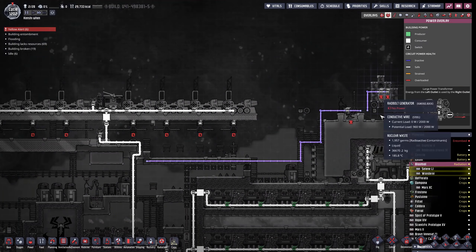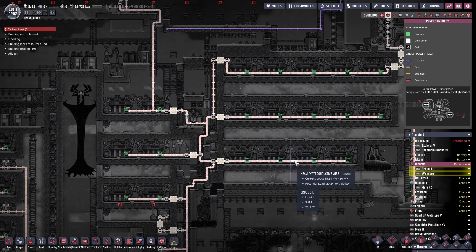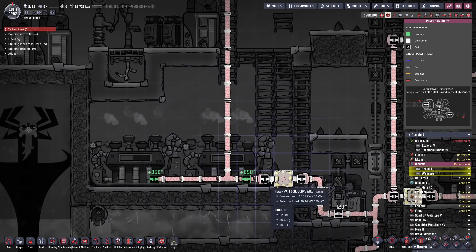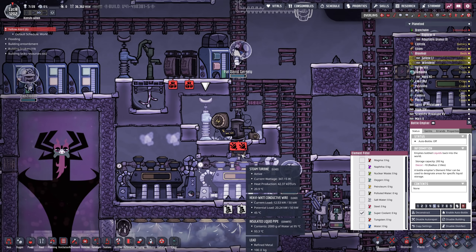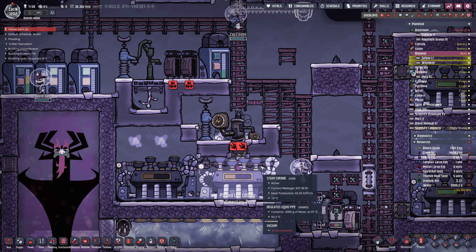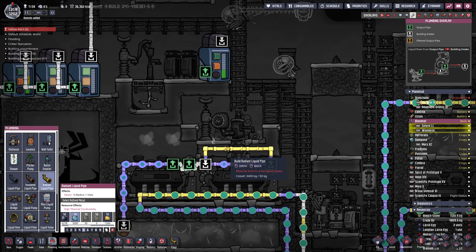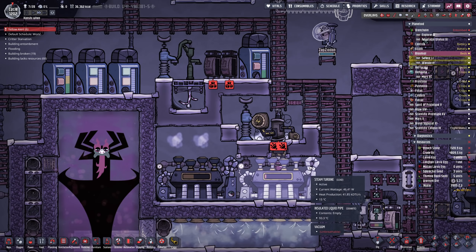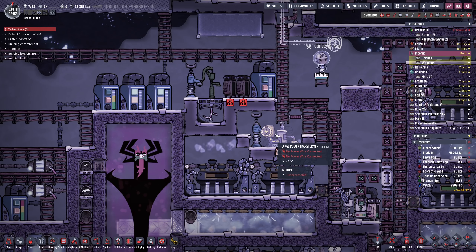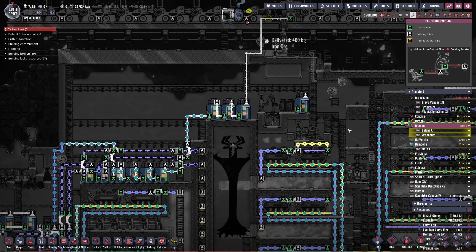There is one problem though — they require power. We need to find a transformer to hook them up to, but I didn't have a transformer area. The incredibly dumb idea is we're going to put a little layer of super coolant here on the bottom for this large power transformer, and then we are going to run radiant pipes through here. Those radiant pipes are going to carry the exhaust water from the steam turbine. So the steam turbine exhaust water is going to be the coolant for this steel power transformer. I really feel like I should have planned things out a little bit better here, but I'm okay with this.